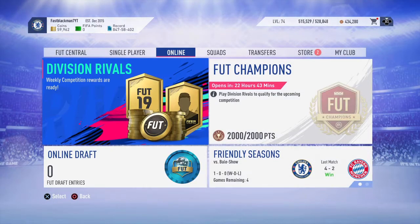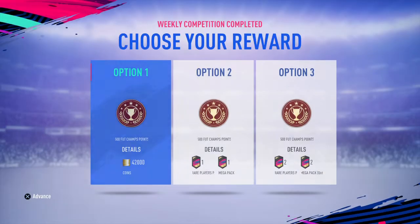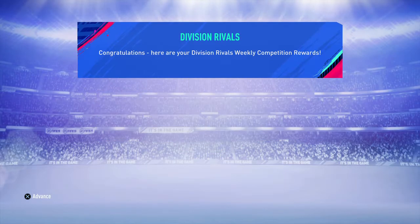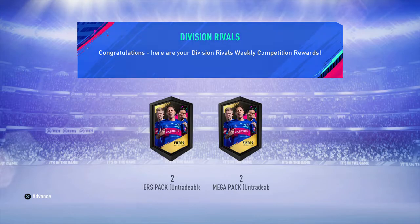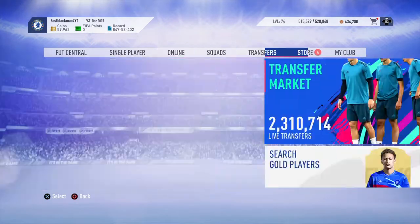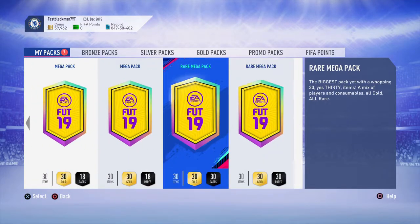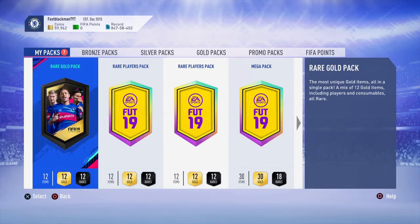It depends. Let's choose the rewards - we're going to go with the untradables to try and get as many players as possible for 40s SBCs. Now we have a whopping seven packs to open, so let's start from left to right.